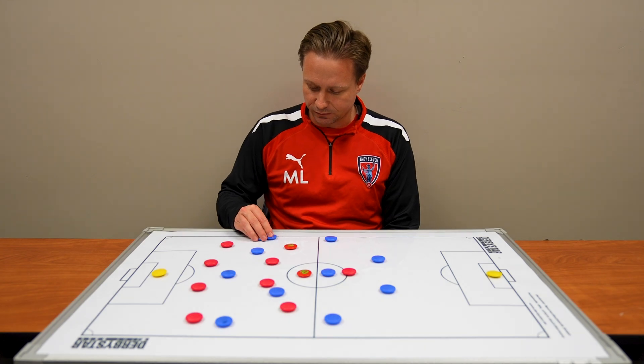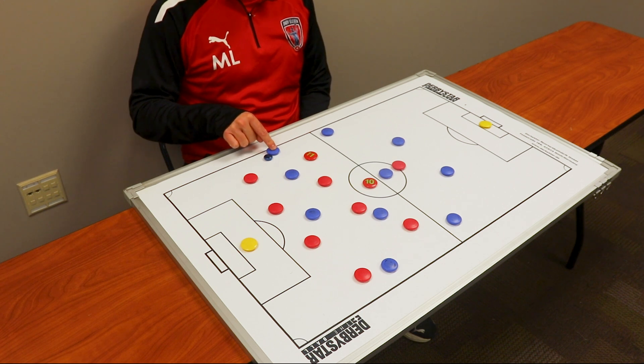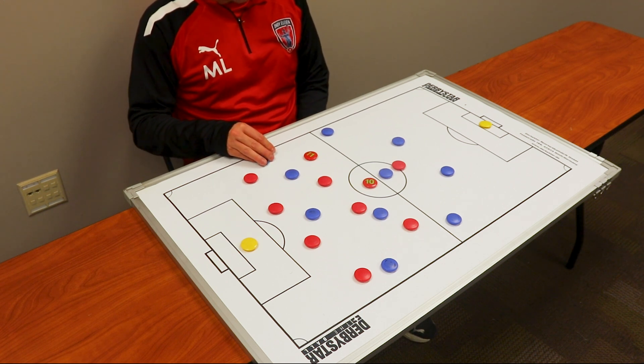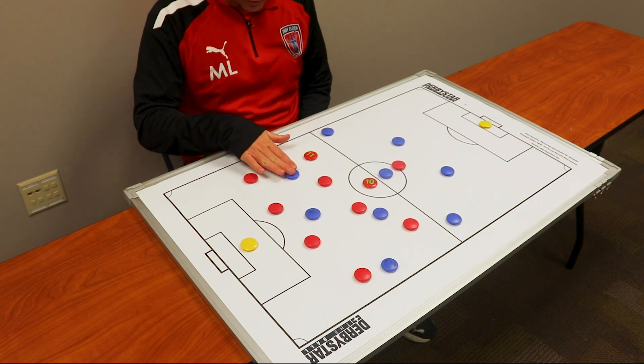A couple of things to look at here, and that's essentially the profile of these two players — the defender he's going against and your player that has the ball. If your player on the ball is a very good dribbler in 1v1 situations, you're going to try and get the ball to him as quickly as you can where he has some space.